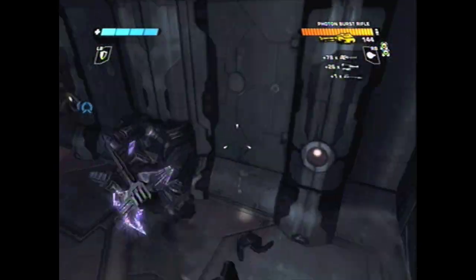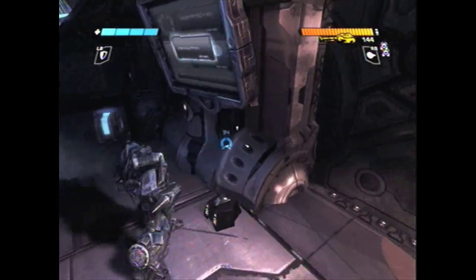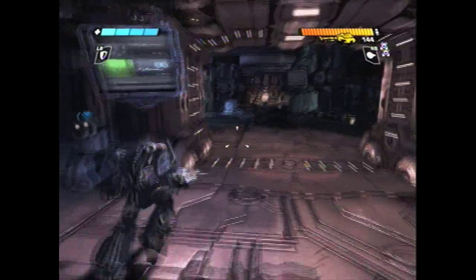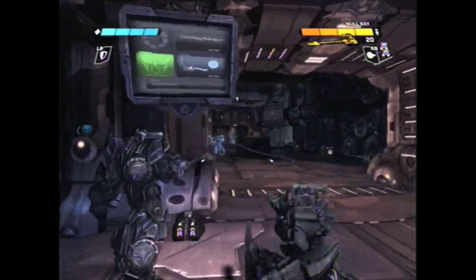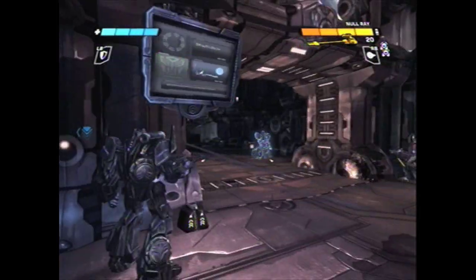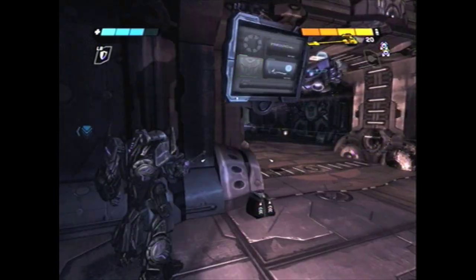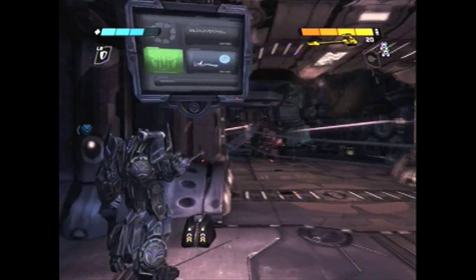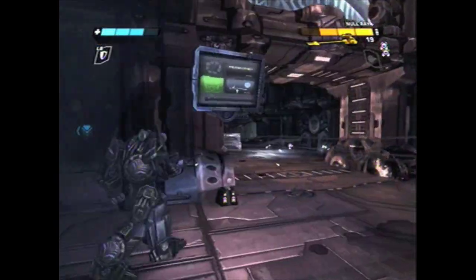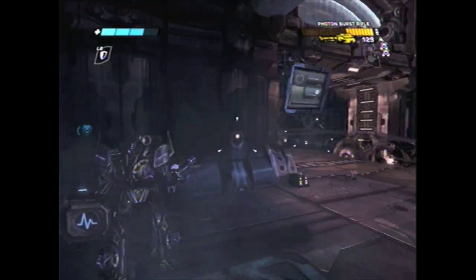I'm going to stock up on ammo before heading into this room, because there will be quite a few guys in here — some of which will have overshields and there will even be a brute. So we definitely want to be prepared. Feel free to use your grenades and all the other stuff in here. Right here I used Soundwave's deployable sentry turret, which is another one of his nice defensive abilities, but it didn't last very long — it only has a certain amount of health and it got blown away pretty quickly.